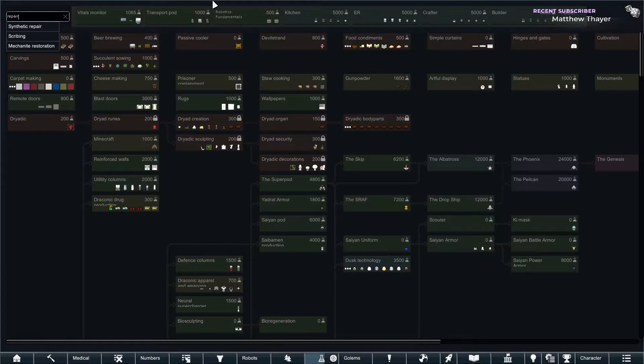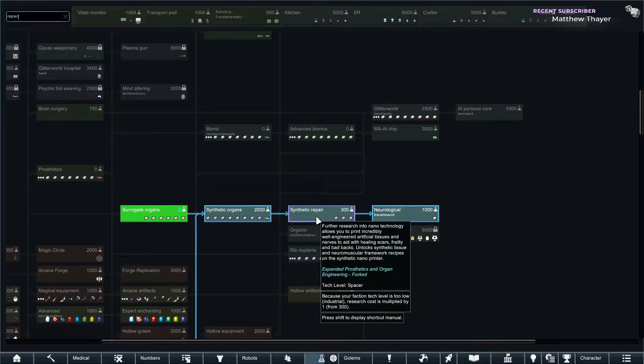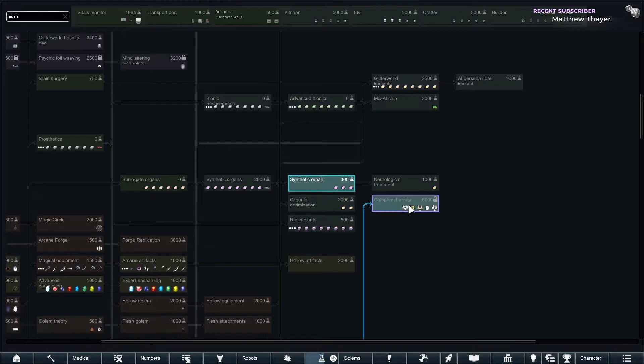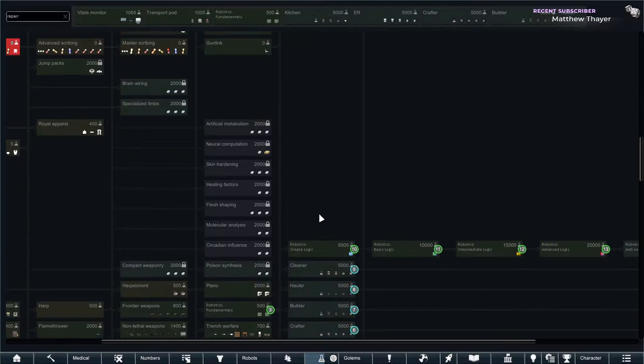I think Vanilla Expanded adds synthetic repair. Neurological treatment — wow wow wow! That's actually pretty dope, I'm gonna grab those.